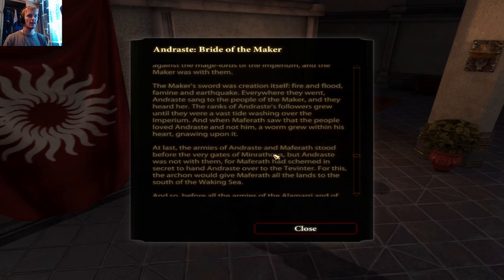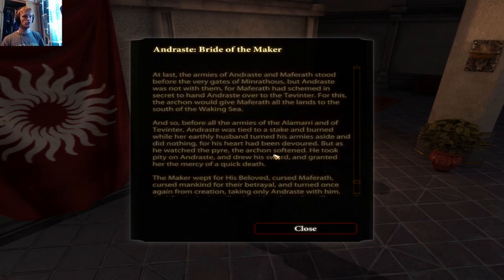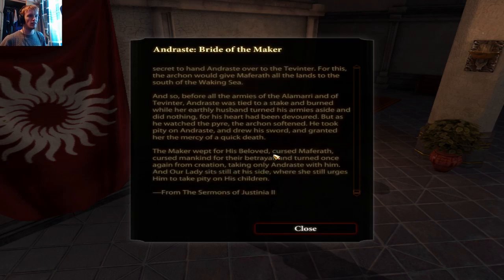The Maker was with them — his sword was creation itself, fire and flood, famine and earthquake. Everywhere they went Andraste sang to the people of the Maker and they heard her. Her followers grew into a vast tide washing over the Imperium. But when Maferath saw that the people loved Andraste and not him, a worm grew within his heart. The armies of Andraste and Maferath stood before the very gates of Minrathous, but Andraste was not with them — for Maferath had schemed in secret to hand Andraste over to the Tevinter. For this, the Archon would give Maferath all the land to the south of the Waking Sea.